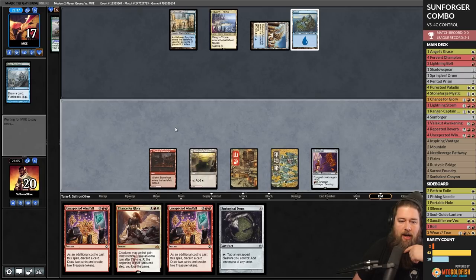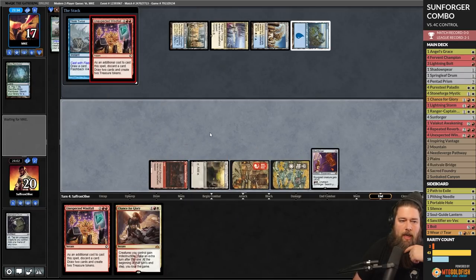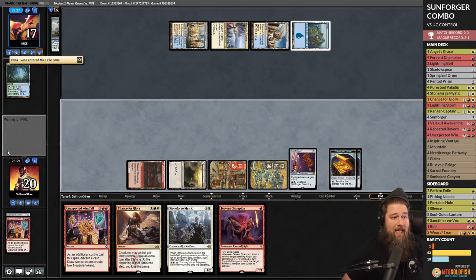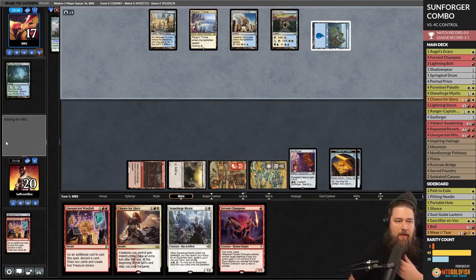We play the land on white, pass. Next step is Unexpected Windfall. It's not impossible that we get our combo pieces and win out of the blue — unlikely but not impossible. That resolves. Fervent Champion is in hand — there is a world where our opponent just taps out and we Fervent Champion and combo off and win.